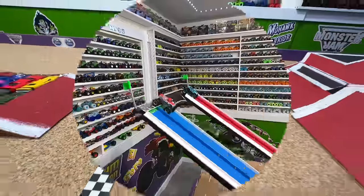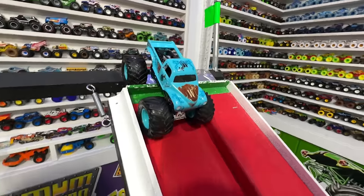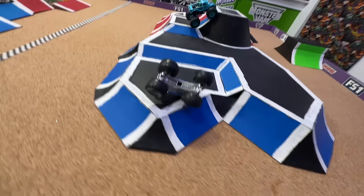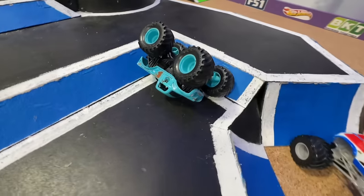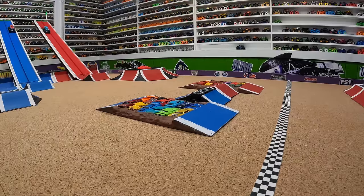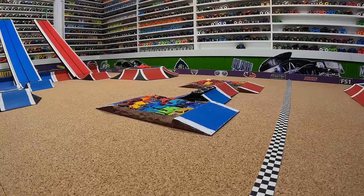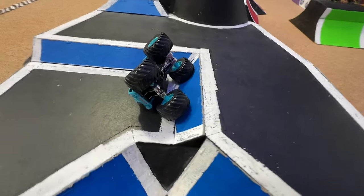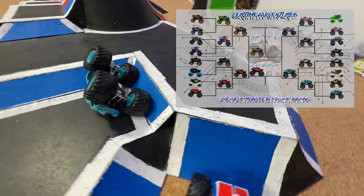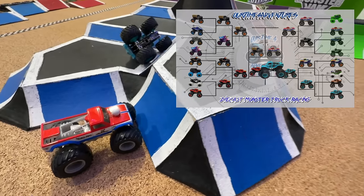Semi-final number two — we have Cyclops taking on Whiplash. Both trucks even coming into the jump, big air, smooth landing, both trucks even over the crush cars, even at the line — wow, that's another close race! Let's take another look in slow-mo: the green flag flies, both trucks are even coming down the ramp, watch them both close — and at the line it is Cyclops taking the win! Cyclops is moving into the final round; Whiplash will have to race one more time.